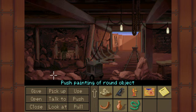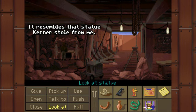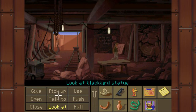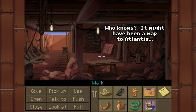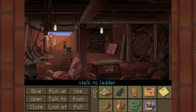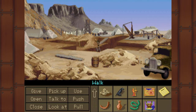Let's see... Aha! No disk this time, but we at least get the statue. No need for the stones here — we don't have any anyway, so it doesn't matter.